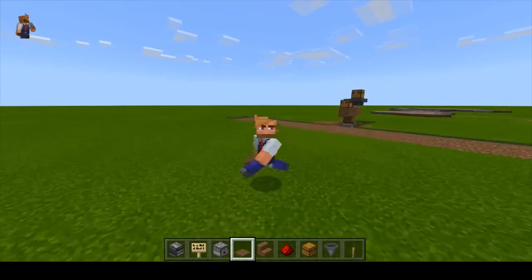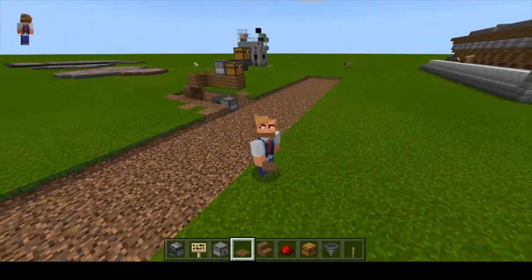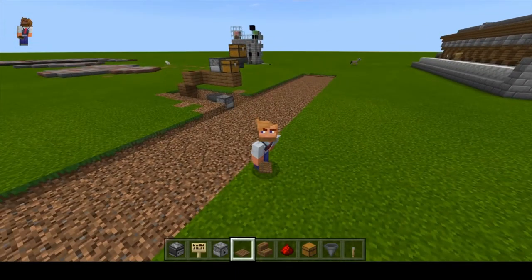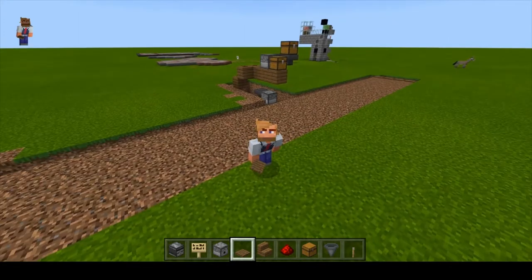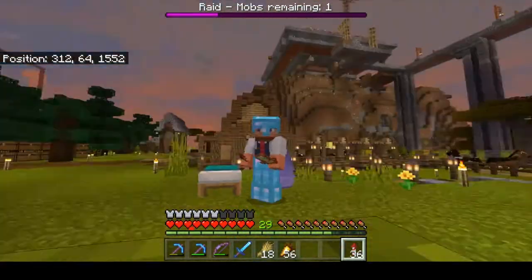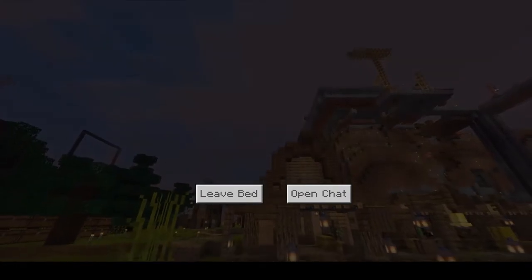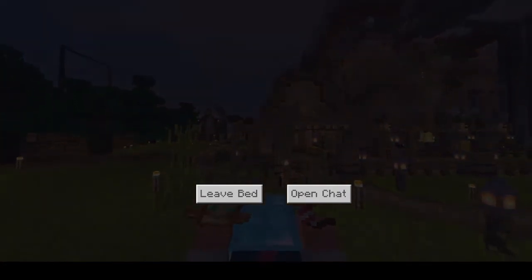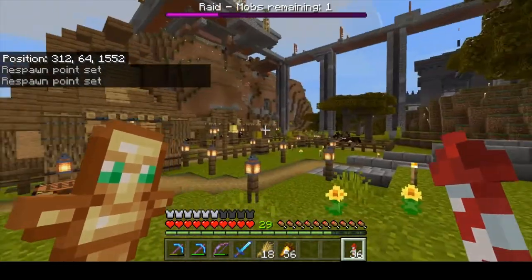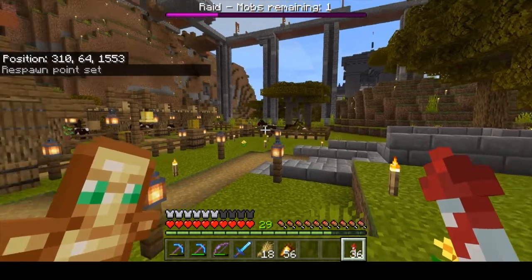I'm going to go and build this in survival mode because doing it in creative is just cheating, and I'll make mistakes along the way and you get to see those. I'm back on the realm and it's already getting night time. Someone started a raid at my villager breeding ground again, so I've boxed him up. Anyway, I'm breeding horses with swiftness — slowly but surely.